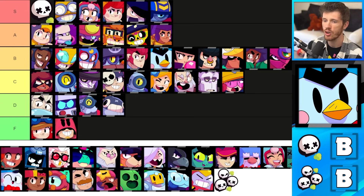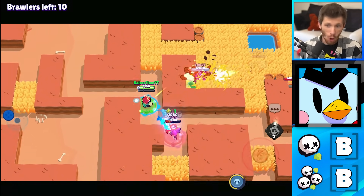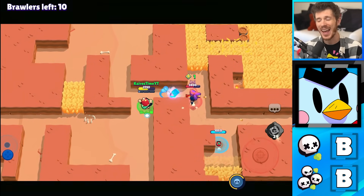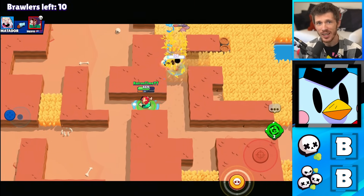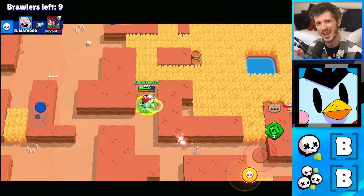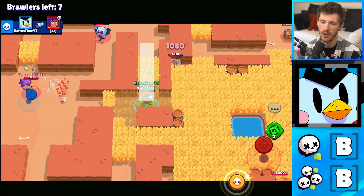Mr. P is a B tier brawler for Solo Showdown and for Duo Showdown as well. His porters are really great for tracking down enemies no matter how far away they are, and his attacks do pretty good against most brawlers. He does really struggle against assassins, and since he gets countered by a lot of brawlers in Showdown, B tier seems to be good for him even though he's pretty consistent.